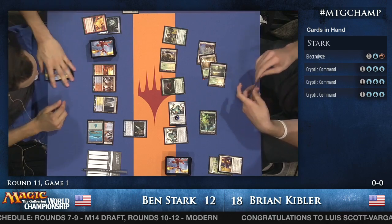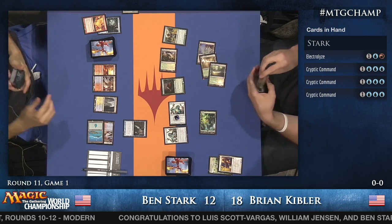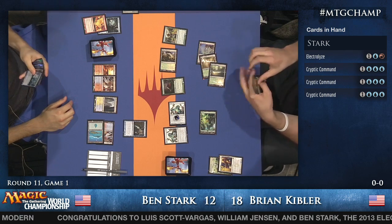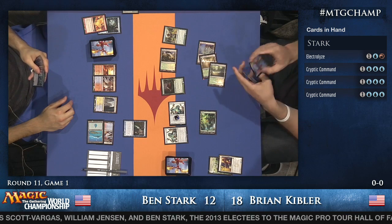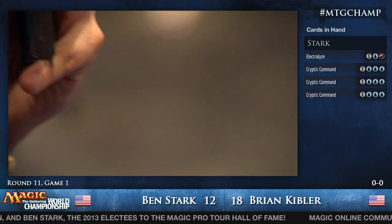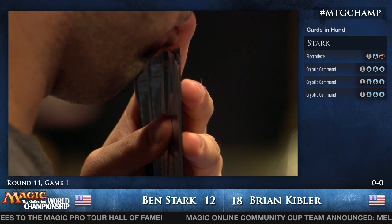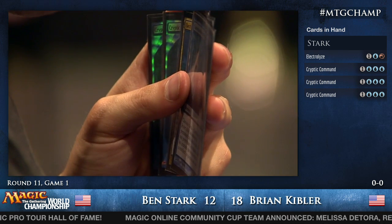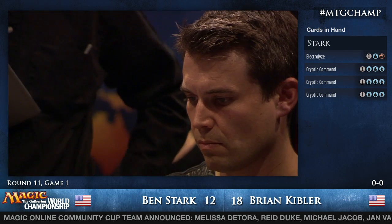From the back tables: Yuya Watanabe has taken game one from Stanislav Cifka, and Reid Duke has taken game one from Shahar Shenhar. That matchup in particular really depends on whether Shahar has good sideboard cards against Hexproof, which he might not — he seemed concerned about it earlier, and Shahar really feels he's a heavy underdog in that match.